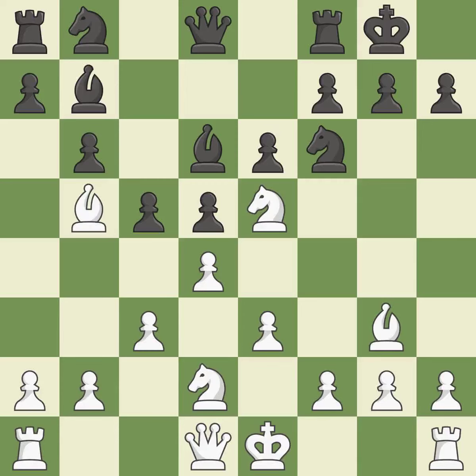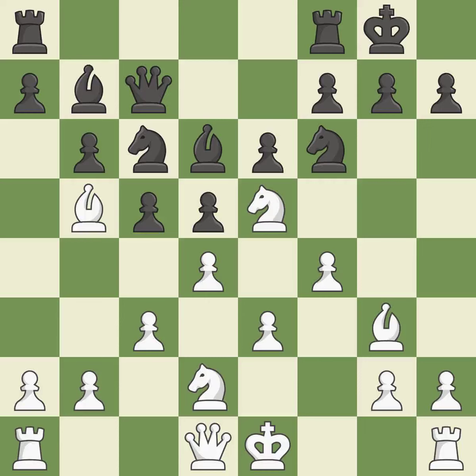By developing a bishop from its initial square, this activates it. By developing a queen from its beginning square, this activates the queen — an ideal, logical response. This provides an equal exchange of pieces.